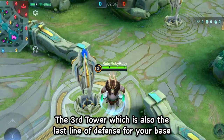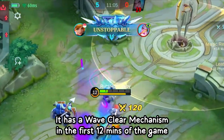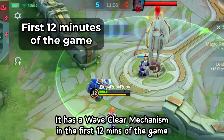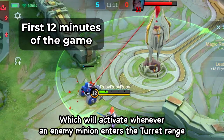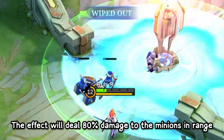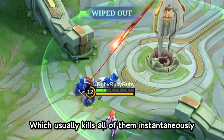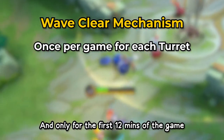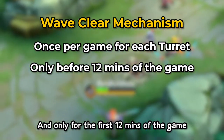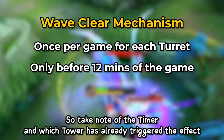The third tower, which is also the last line of defense for your base, is known as the Inhibitor Turret. It has a wave clear mechanism in the first 12 minutes of the game which activates whenever an enemy minion enters the turret range, dealing 80% damage to minions in range which usually kills all of them instantaneously. This mechanism will only trigger once per game for each turret during the first 12 minutes, so take note of the timer and which tower has already triggered the effect.